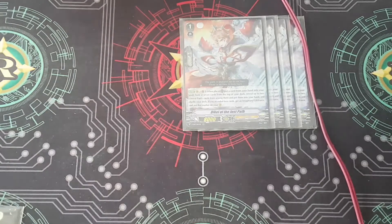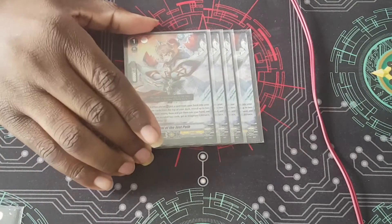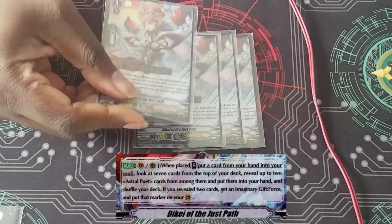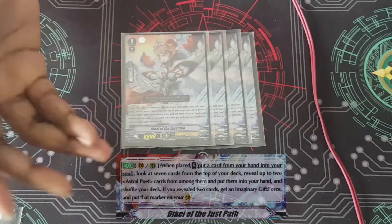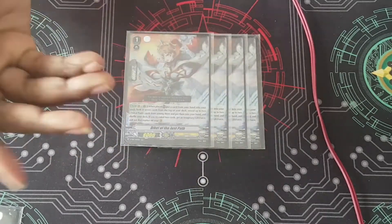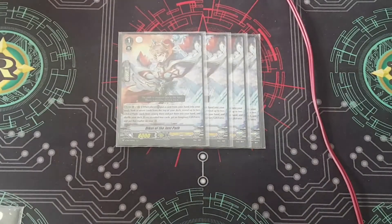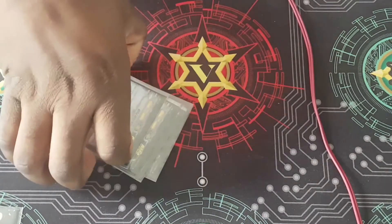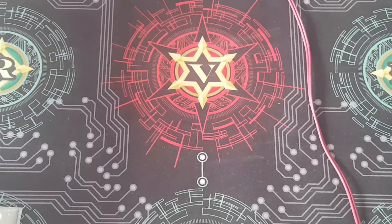Since I'm only running eight Asher Poets, you might ask why not run ten to make DK more consistent. When going second, you can also soul charge a Quick Shield — since Quick Shields are pseudo-cards that get removed from the game, you've already paid the cost and can still resolve the effect, which is very good. You can also use the ability to put dead grade threes from your hand into your soul, since keeping grade threes for Valkyrian is important.